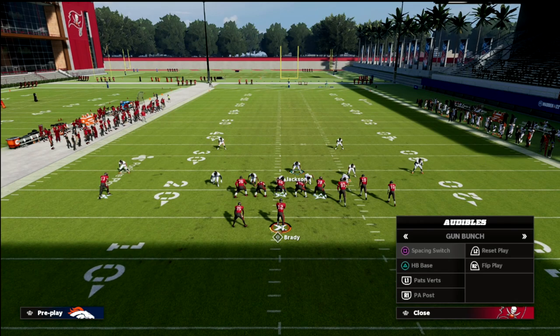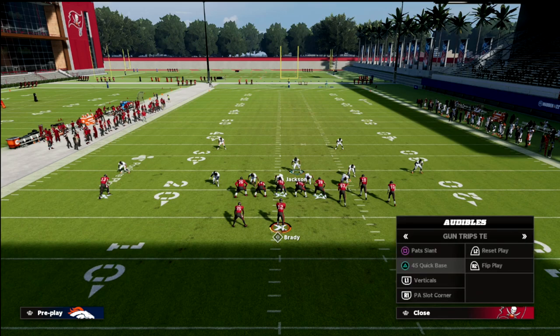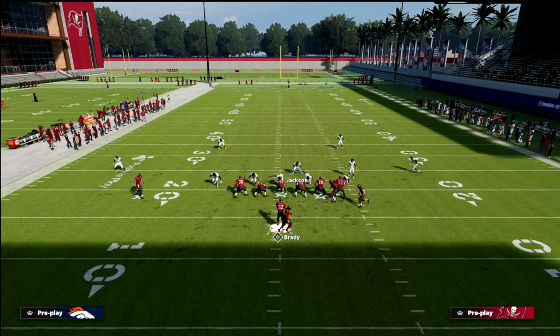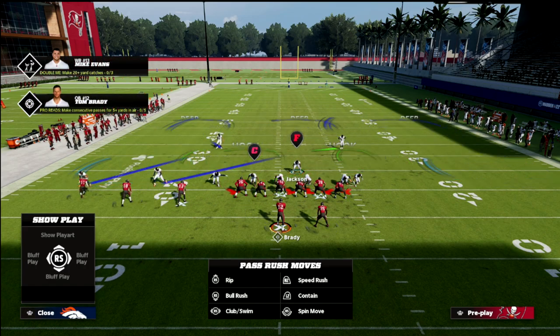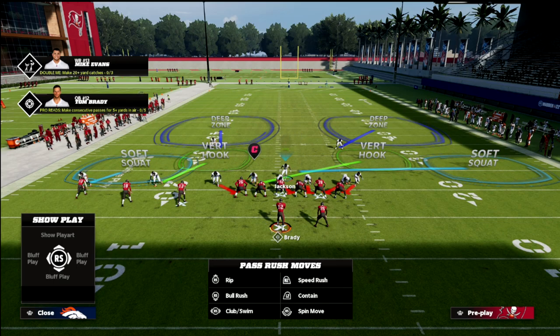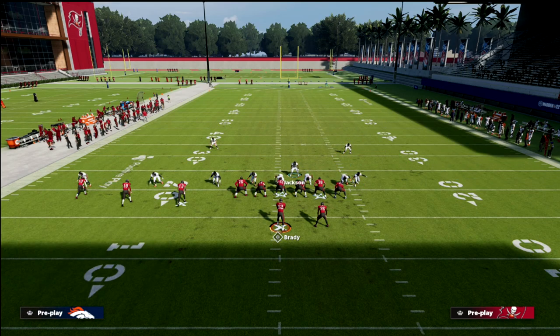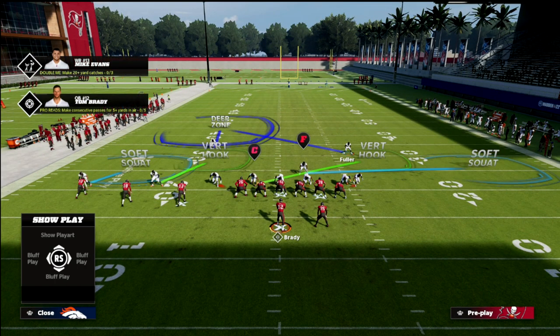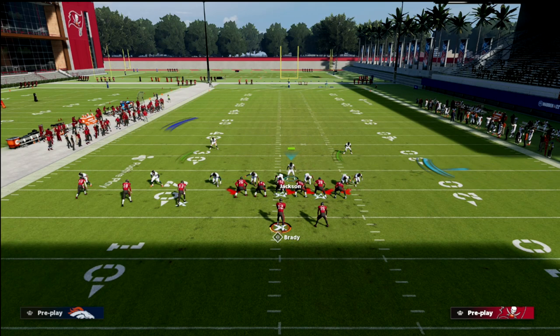Now, let's say they want to audible — for example, from bunch to bunch tight end. We're going to treat it like bunch tight end, but it's actually trips tight end. Notice that this cornerback is going to follow, and what that does is it actually puts this guy in the flat. So what I tend to like to do in this situation is go ahead and put this guy in a purple zone, shade down, and re-put the cloud flat over there.